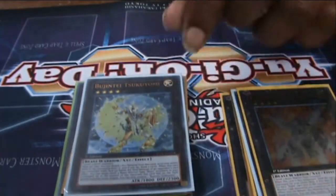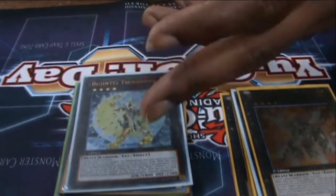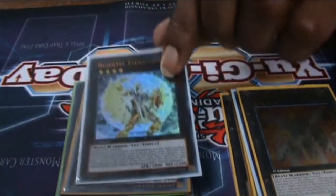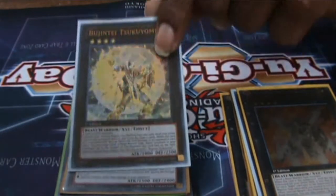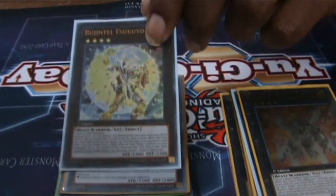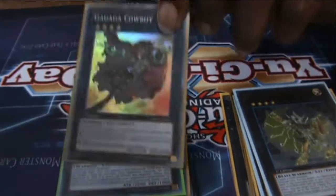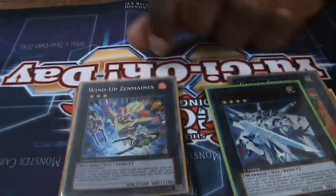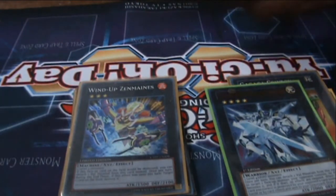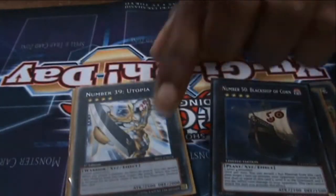Bujintei Tsukuyomi — 1800 attack, 2300 defense. I'm going to special summon him in defense. He allows you to draw two cards and discard one. If this card is removed from the field — not just destroyed but bounced back to hand too — however many materials were under him, you can special summon those Bujin Beast Warrior monsters from your graveyard. Gagaga Cowboy. One Wind-Up Zenmaines — at my locals people like to play that quick play spell that takes your XYZ materials away and bounces two monsters back one level lower, so I put Zenmaines in for fun. Black Ship of Corn, Number 39.